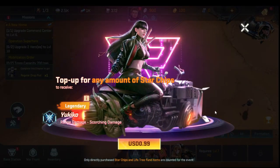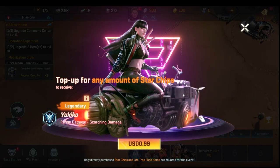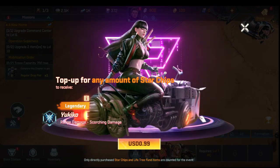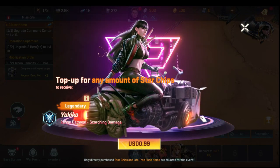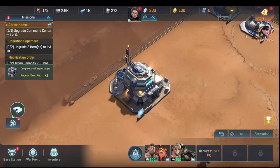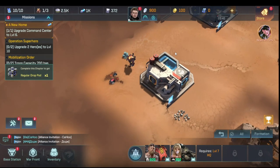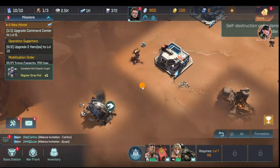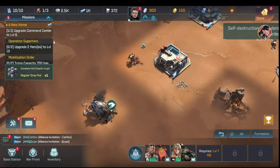When you upgrade to level six, it adds the ability to buy Yukiko in the store for one dollar. In my opinion, if you're going to spend one dollar on this game, that is the dollar to spend — she's a very good early-game hero. You're never going to get another rare hero for a dollar.